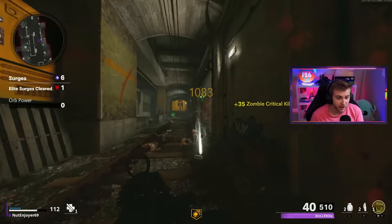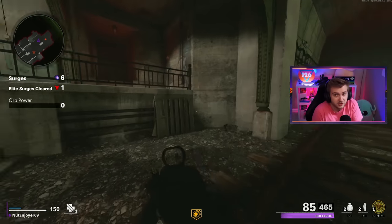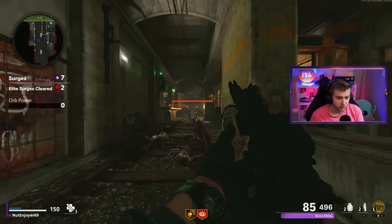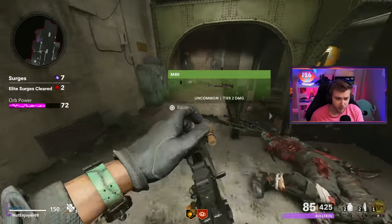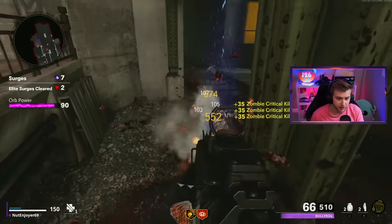You don't get to choose what perks you get. I got really lucky getting Deadshot here at the start, but that could have been Tombstone. And if you go down at all, you don't just get to go buy those perks and Pack-A-Punch back. So it's really up to you how long you can survive. And from what I've been told, the most popular strat is here on U-Bond—this is Onslaught Containment, not just normal Onslaught, in case you're curious.